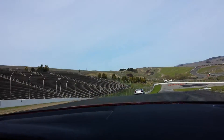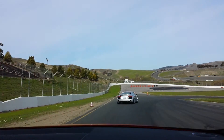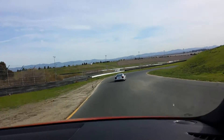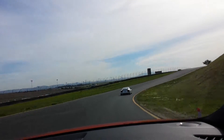Looks to be a good exit down to turn four. Brake at that first set of cones on the left. Look through the corner, find the exit, roll on throttle. Look down to the apex of five — a little bit of throttle through five.